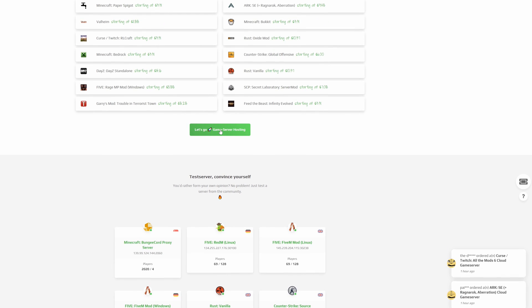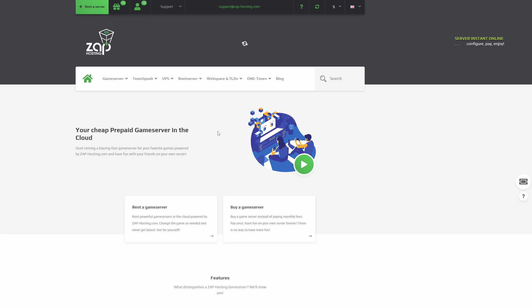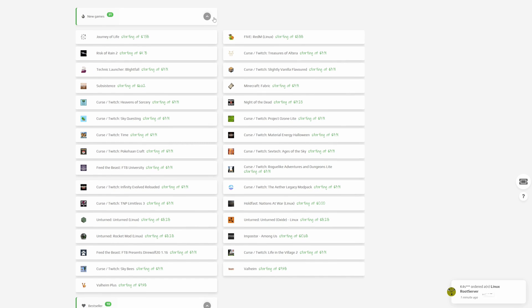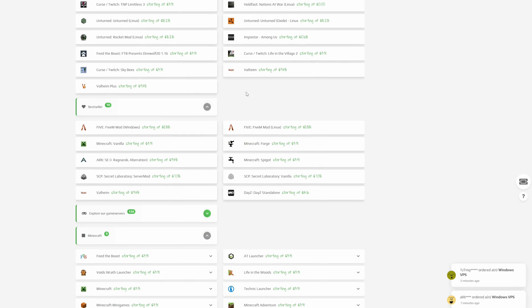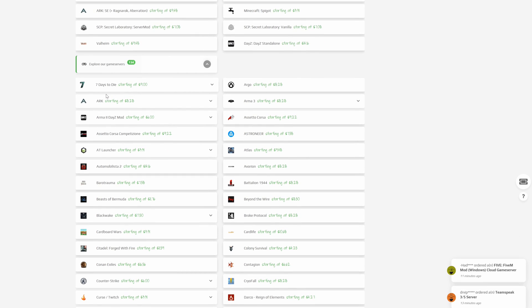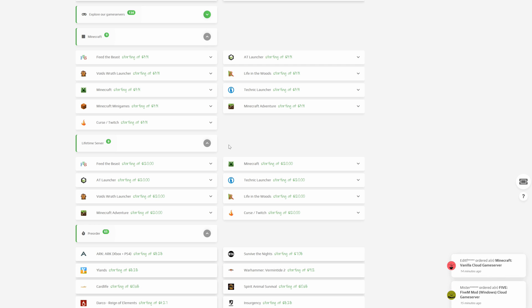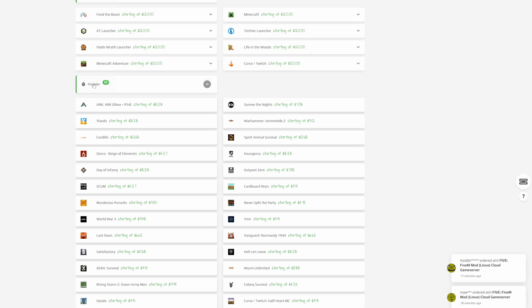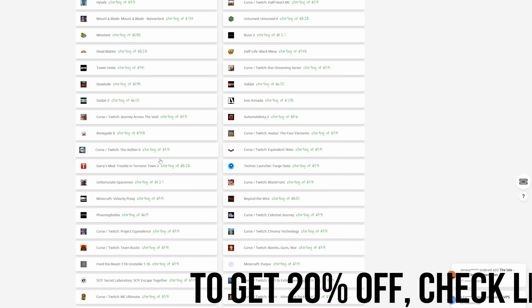If you click right there you'll see a long list of other games they host. Scrolling down you'll see new games that have been added, a best seller category, and options to explore more game servers — seven days to die, ARK, Minecraft and others. They even offer lifetime servers. There are also pre-order options like ARK Wildlands and Survive the Nights.